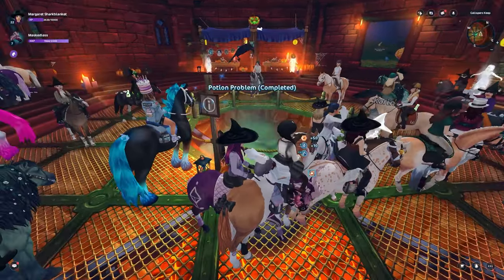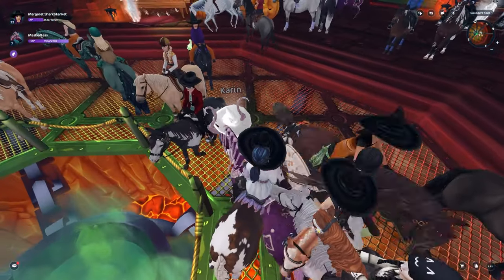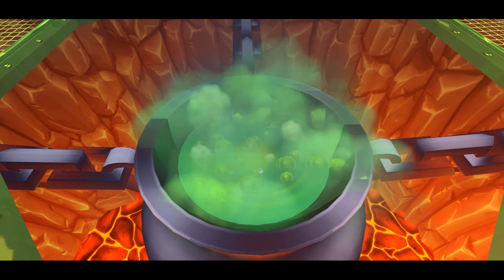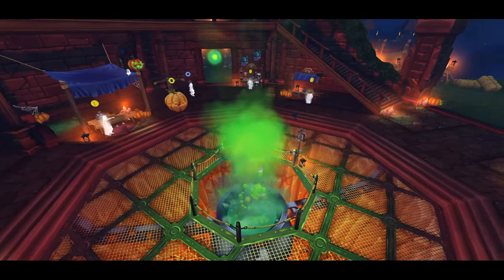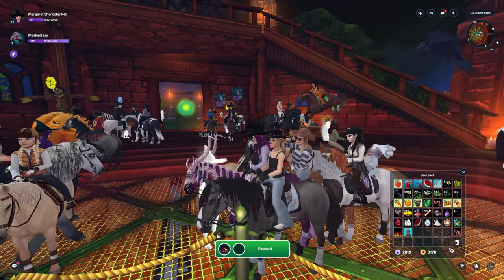Doing it as many times as possible gives you the most chance to get the cat pet, which definitely has a smaller spawn rate than some of the other items or the magical potion dust. So keep that in mind — the spawn rates do differ, and you'll probably have to spend more time getting the cat unless you are just a very lucky player.